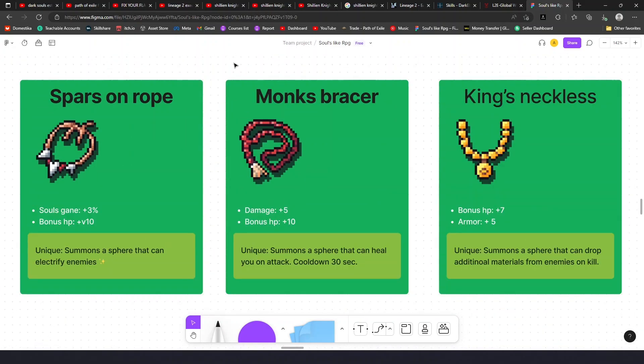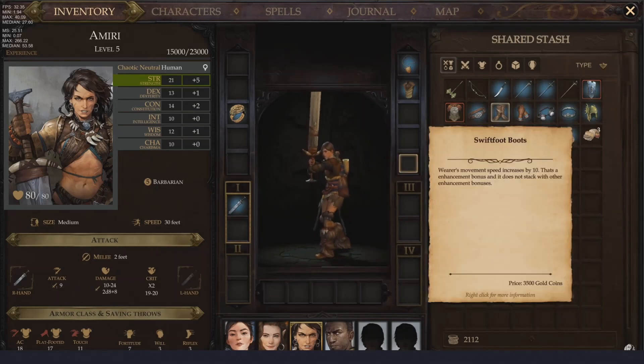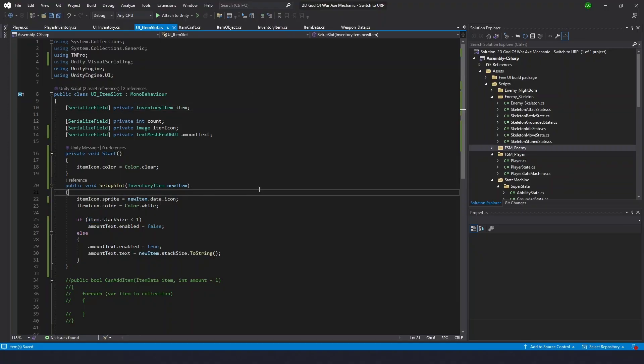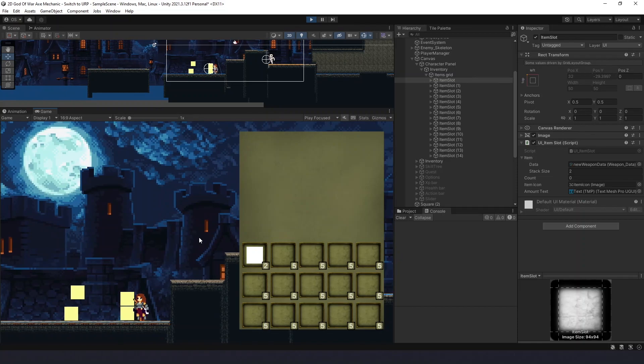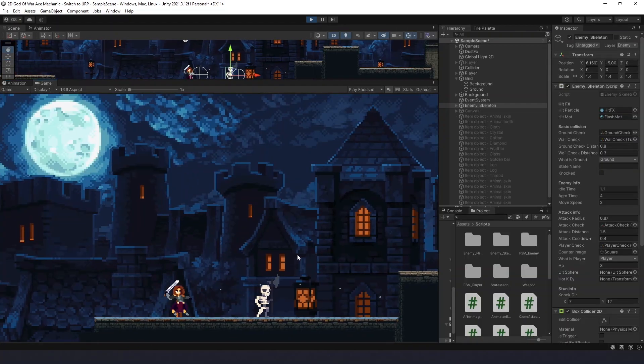We could add more slots like boots or belt, but there's no sense in that until the basic system is working. You can see I used white sprites as placeholders. The hero can pick up items and I made them stackable in one slot because I want to have a materials and crafting system in this game.